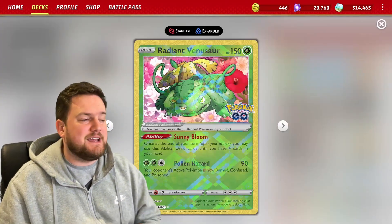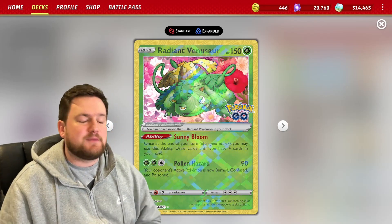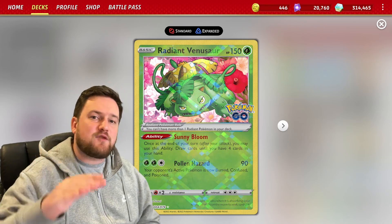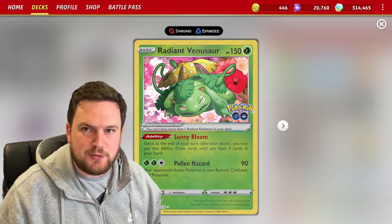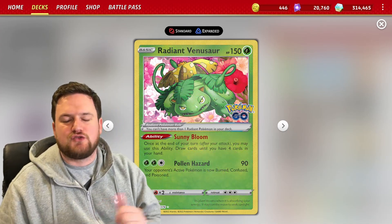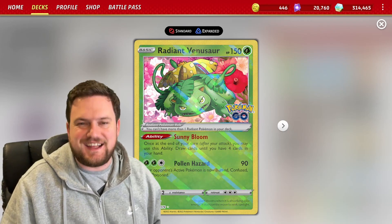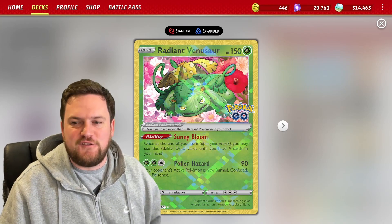Kind of counterintuitively, we're going to play a copy of Radiant Venusaur in the deck. Sometimes we'll draw into cards off of our prizes or the top of our deck that we can't play, but Radiant Venusaur will always, at the end of every turn, allow us to draw up to four cards into our hand thanks to the Sunny Bloom ability — draw cards until you have four in your hand. That gives us every chance to find some discard options and usually enough to get Arcanine's attack for full damage.